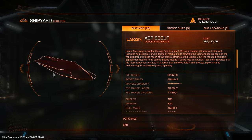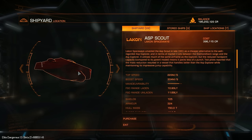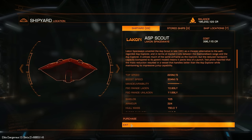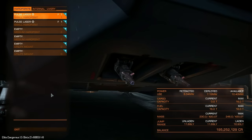Internally, the Asp Scout has 1 class 2 internal, 2 class 3 and 2 class 4. As opposed to the Explorer's 2 class 2, 3 class 3, 1 class 5 and 1 class 6. So again, this is a big cut-down on its original chassis. Let's go into the outfitting department and see where everything is placed.